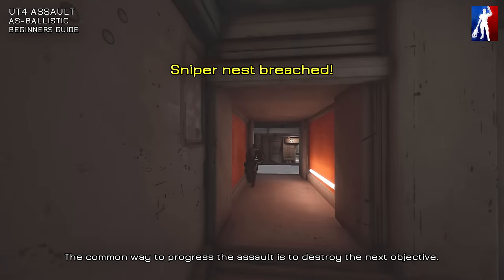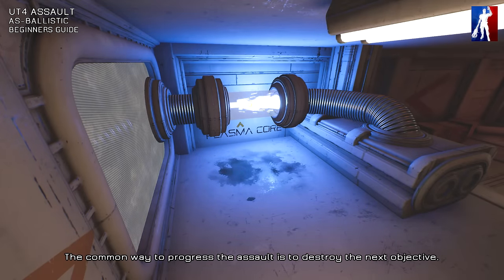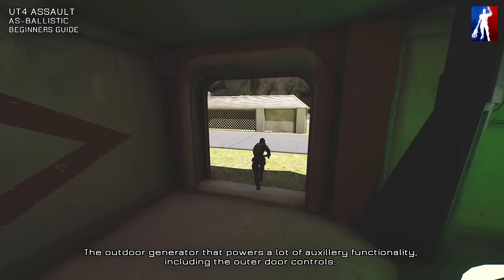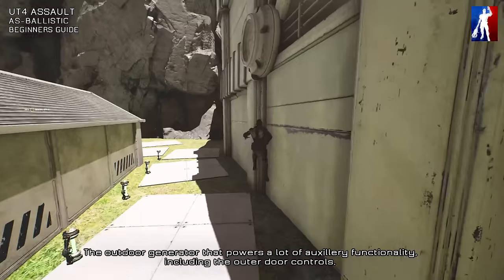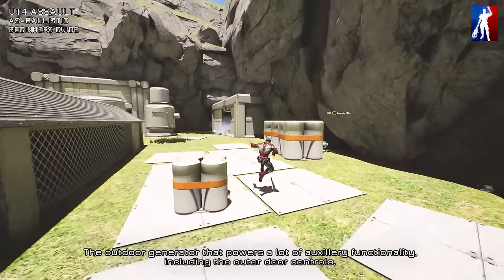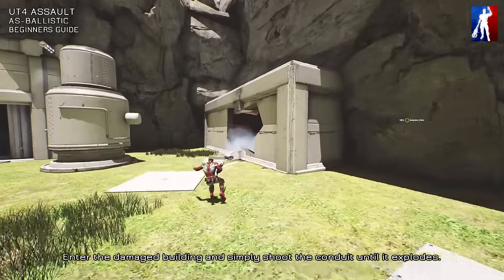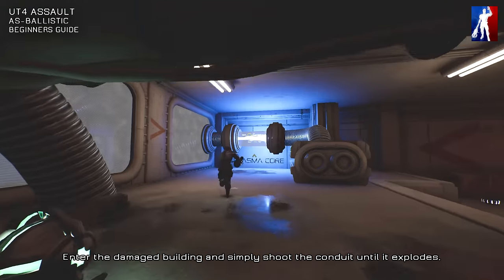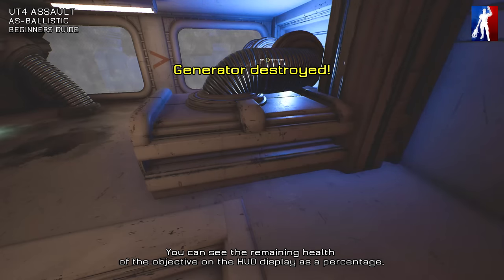The common way to progress the assault is to destroy the next objective: the outdoor generator that powers a lot of auxiliary functionality, including the outdoor controls. Enter the damaged building and simply shoot the conduit until it explodes. You can see the remaining health of the objective on the HUD display as a percentage.